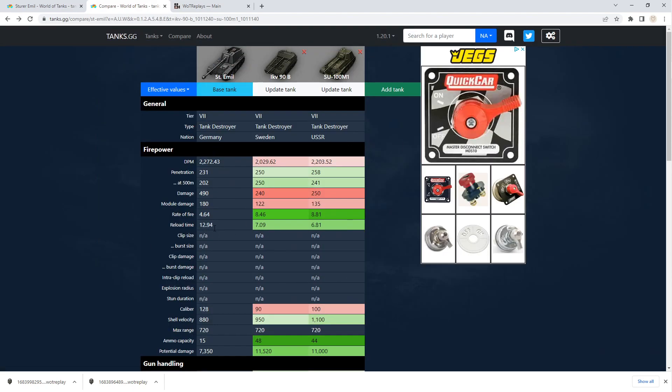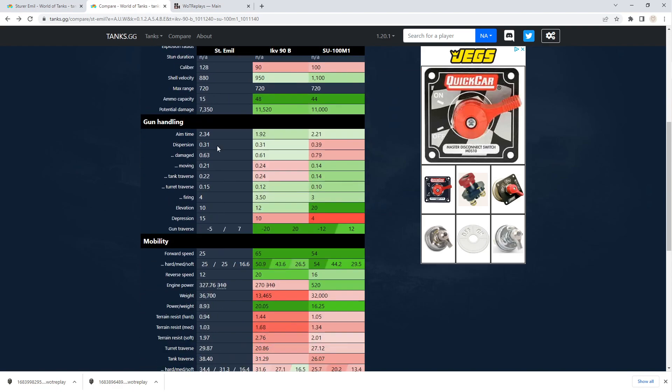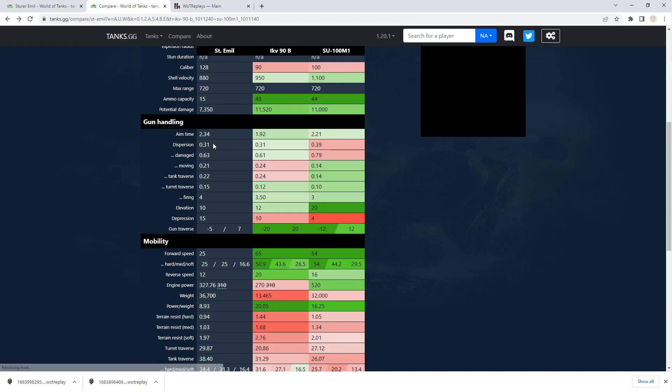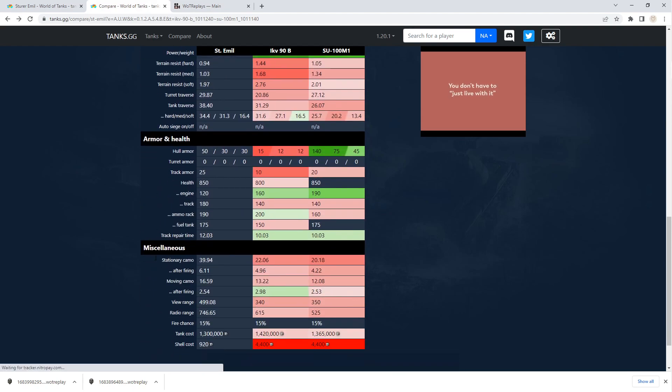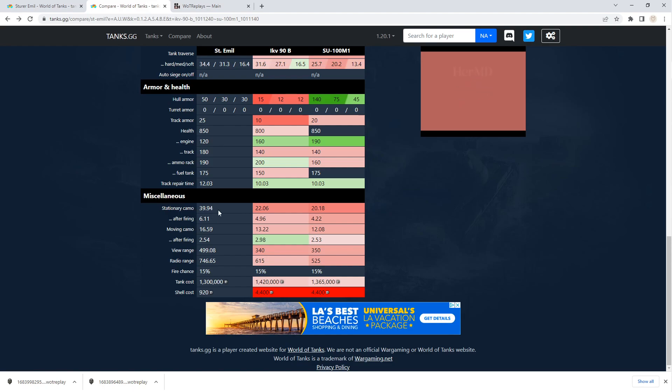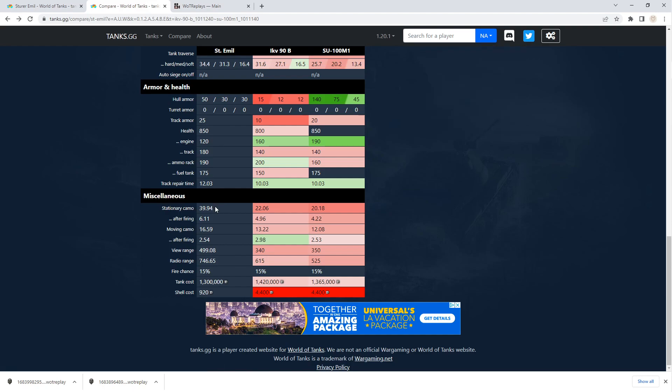So what does that do for our stats? That gets us below a 13-second reload, and brings our dispersion down to almost sniper level. Anything below 0.3 is really good — you're not pinpoint accurate, but accurate enough to hit those tanks. Then we get down to camo: 39.9 after not moving for three seconds, so you shouldn't be spotted by light tanks unless you're way too far forward. You definitely have to make use of the double bush mechanic and only move forward once the front line has advanced. The moving camo is poor — you'll get spotted if you move a little too early.